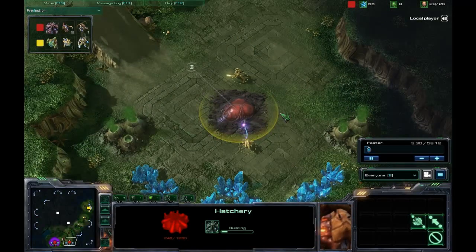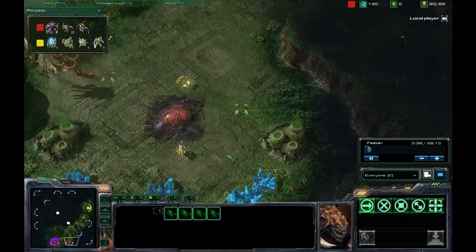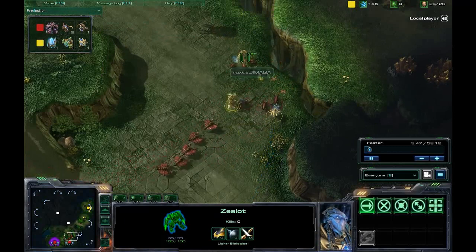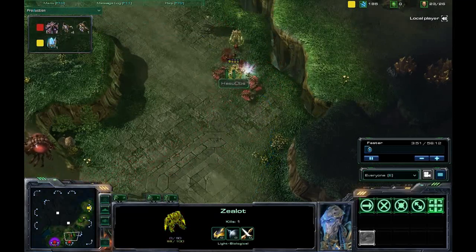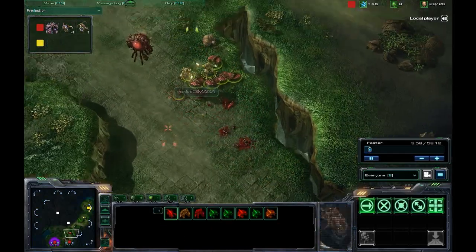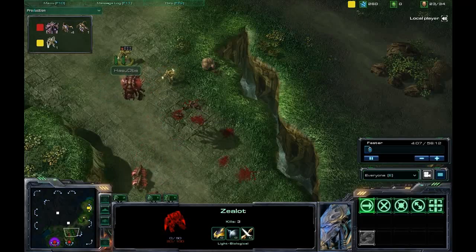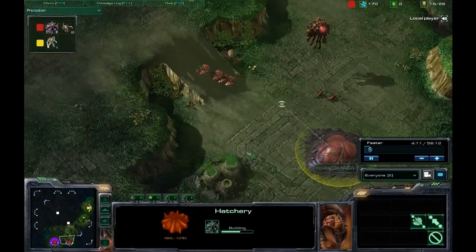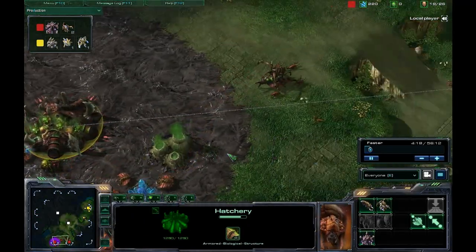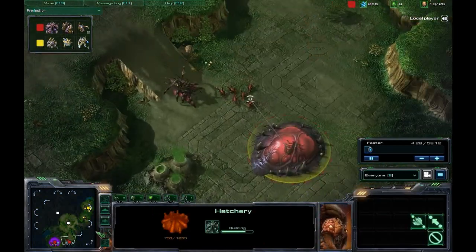The probe of Hasu is already out here and bringing a zealot to put on some early pressure, and it looks like another zealot is coming as well, so Demaga is going to have to respond quickly. He does have six zerglings, but zealots are much stronger against zerglings in StarCraft 2 — six zerglings may have been enough in StarCraft 1 if microed properly, but not in StarCraft 2. Demaga brings up some drones to help, with another zealot arriving just as the first one goes down. His first queen is now out, throwing down extra larva, and he's sending the queen to his second hatchery.